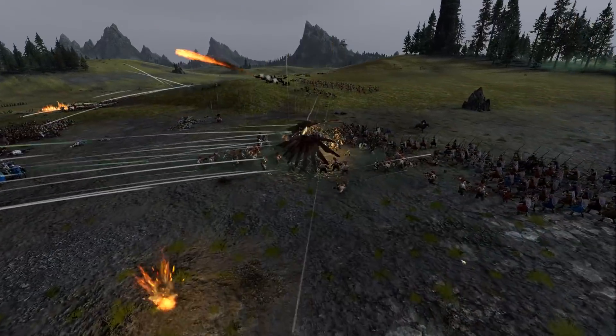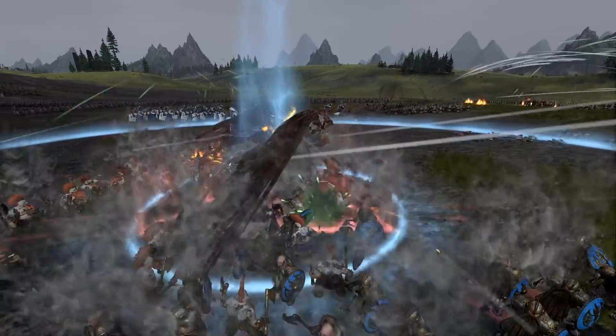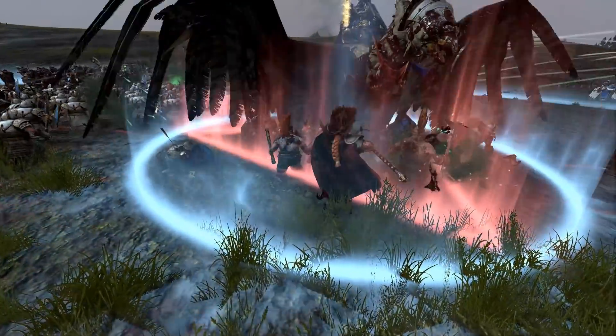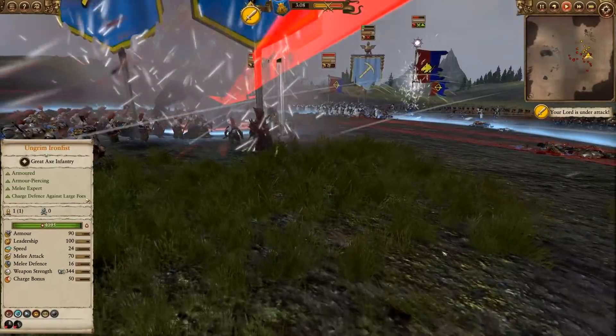No way he can escape from this situation. Dragonback Slayers also put a speed debuff, so he is actually at minimum speed here. He tries to pull out the other way but here's Ungrim getting stagger-stepped, and Gautrek. This is just a bad time in general for Lewin - he's going to take a lot of damage right here.